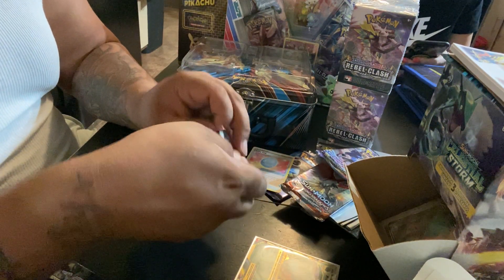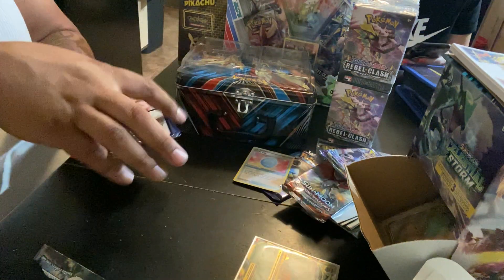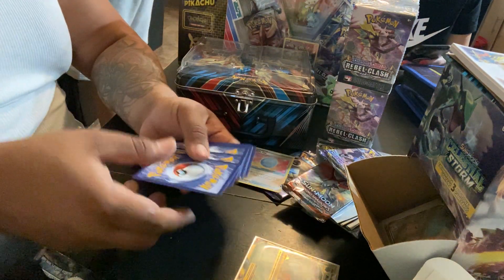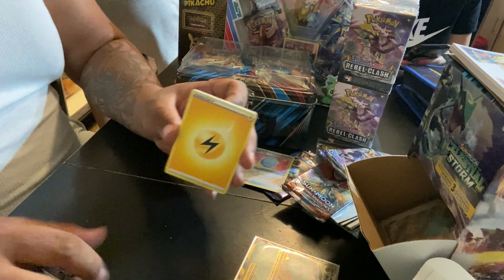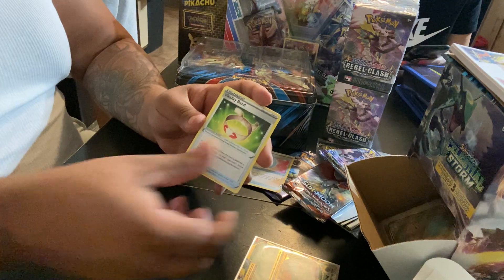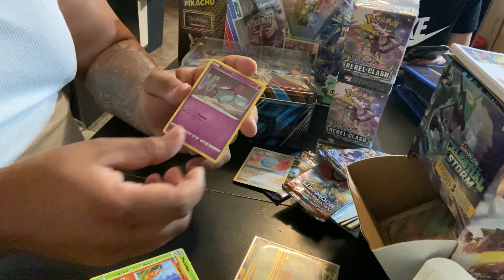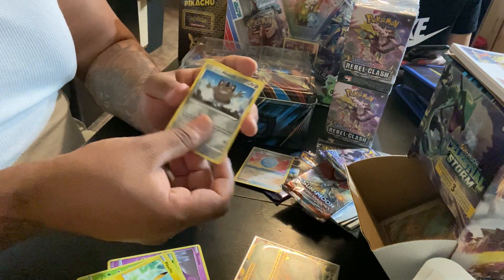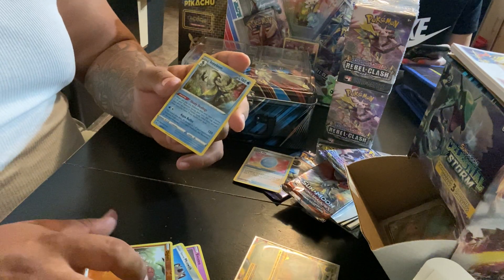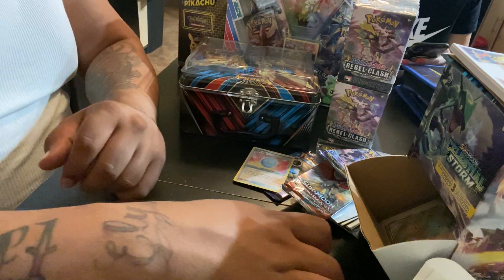I believe we need the Reverse Holo for the binder, so let's put them to the side. And the final pack of the tin can, which is another Sword and Shield — I'm going to Zacian it. Code card, four to the front. We got Thunder Energy, Volatility Band, Haunter, Galarian Zigzagoon, Scorbunny, Sinistea, Maractus, Pikachu, Galarian Meowth, Reverse Holo Diglett, and the Holo Rare Eternatus.